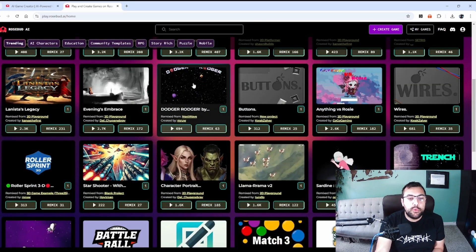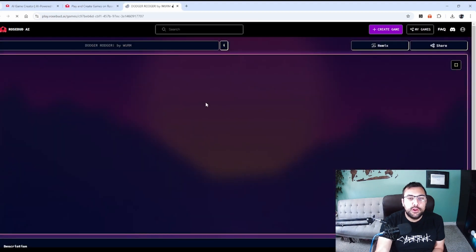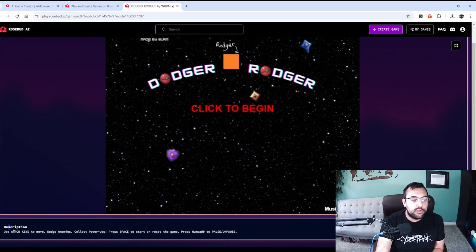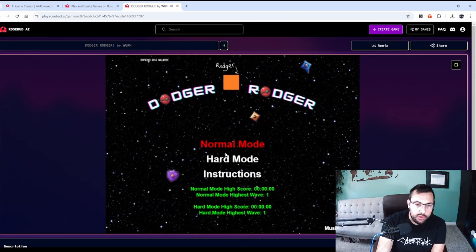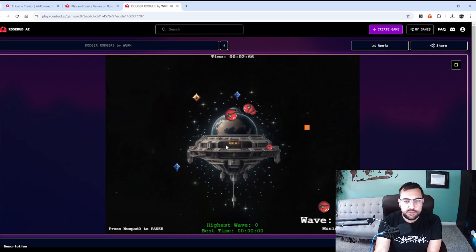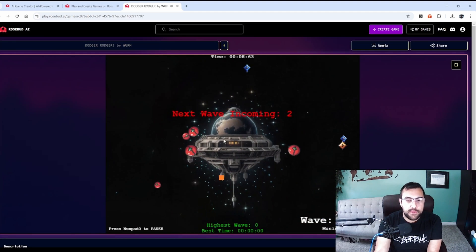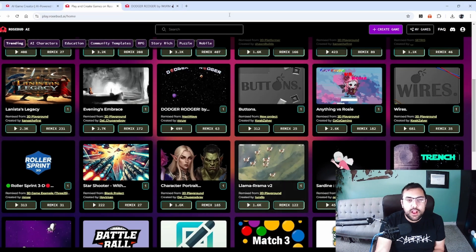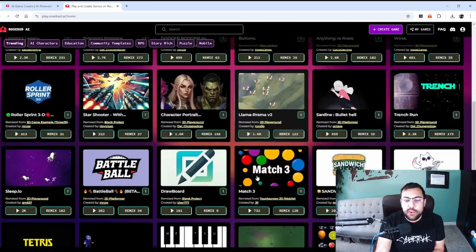Maybe you want to play this Dodger Roger — it tells you who it's by. Scrolling down, there's a description: click the arrow keys to move and dodge enemies. We're going to go normal and basically dodge enemies. I'm this orange box and I'm just dodging enemies. There's a new wave coming — I'm going to hit the box just so I can die, and we can see this game here. I'll play a couple more and then show you the really cool stuff you can do.